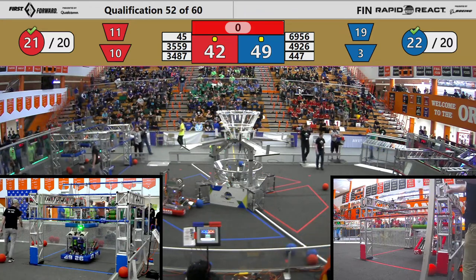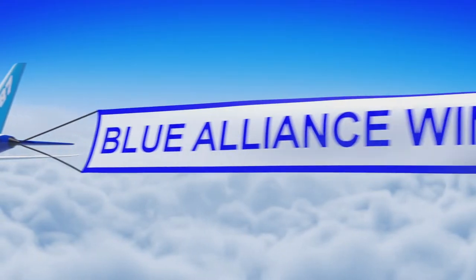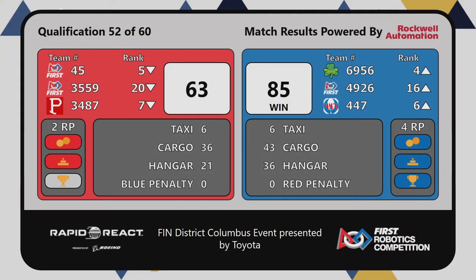And your scores — the winners, the blue alliance! Blue alliance going up in ranks to fourth and sixth seed respectively with four ranking points. Total of six ranking points — the maximum possible for both teams — with all extra bonus objectives completed. Congratulations to the blue alliance winning quals match 52 here at the Finn District Columbus event, presented by Toyota.